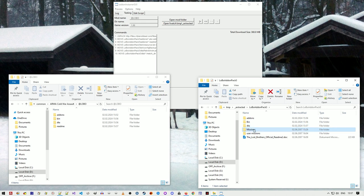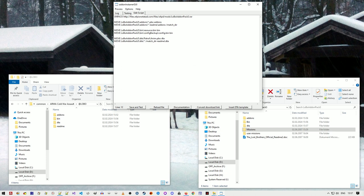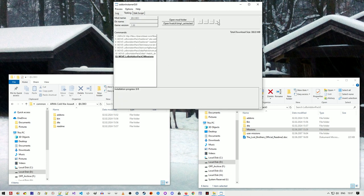Moving on — there's a missions folder. That's fairly straightforward; I just want to move it. I type in 'move Lobo add-on pack 3 missions' and that's going to move the folder. These are single player missions.